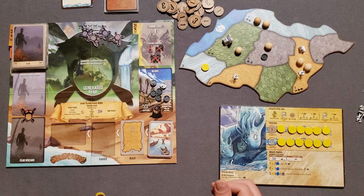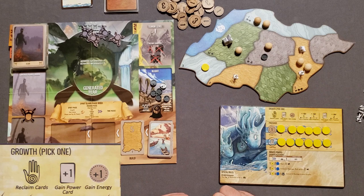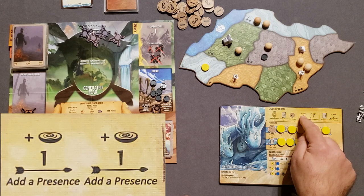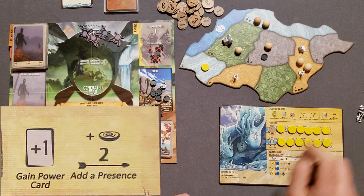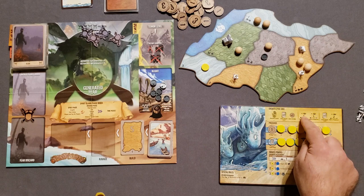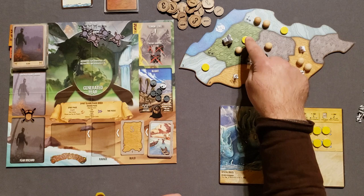We are in the growth phase and get to pick one of three sections. The first lets me reclaim my cards, gain a power card, and gain extra energy — but I have all my cards so I don't need that. The second lets me place one presence one space away, then another one space away. The third lets me gain a power card and add a presence two spaces away. I'm going to place one presence here and another there — the first placement was one space from my existing presence, and the second one space from that.